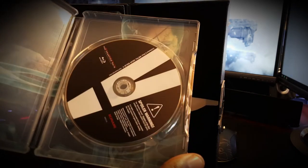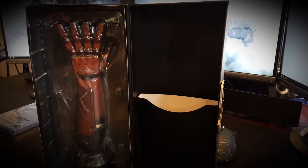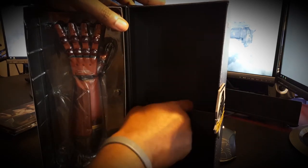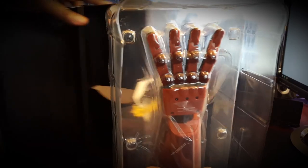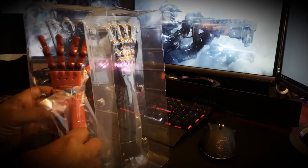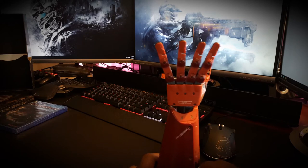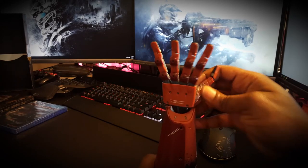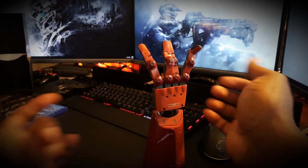Everything opens up to display what's in the case. Right here we have the hand with the bionic arm. I'm going to pull out the game of course — I'm not going to unbox the game, there's no need, seen plenty of those. You get the Metal Gear Phantom Pain game and all the codes should be inside here for the collector's edition. Right here you have the metal case with Big Boss and Ocelot on the front — Big Boss on both sides. And here's the spoiler disc right here, so just be careful when you're checking that disc out.